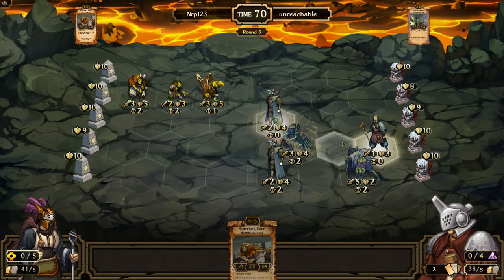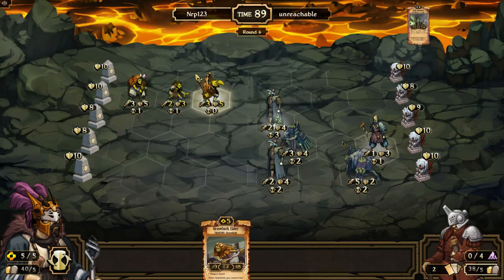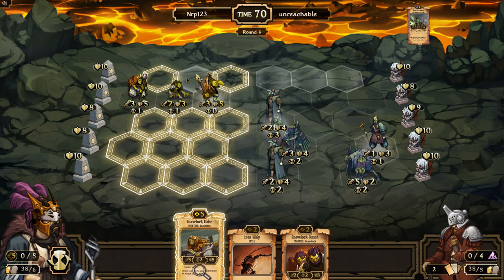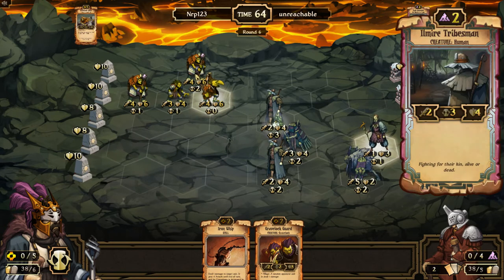Flesh Nightmare — so it looks like this is undead. A little worried here. Energy tends to be decay though. Obviously I'm going to keep the elder, so I get rid of the guard. I think it's time I just lock down the center lane. I'll play the elder, and I could just kill this Tribesman.